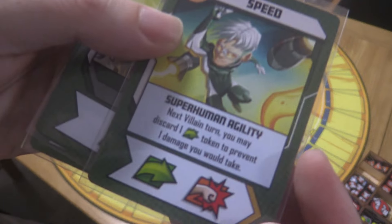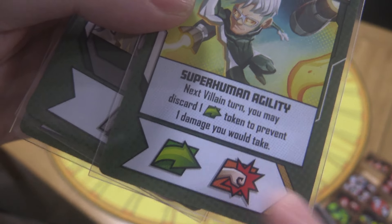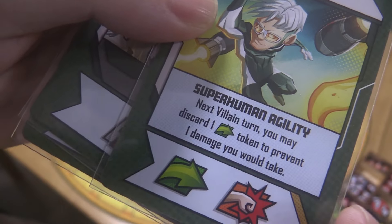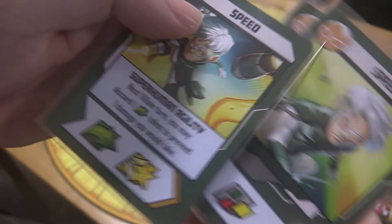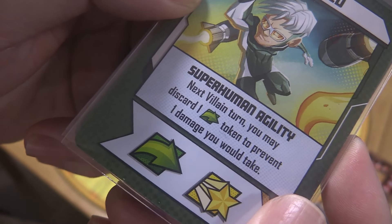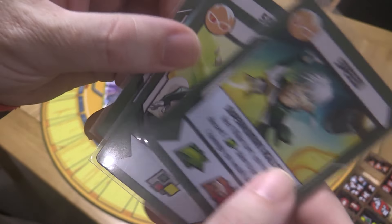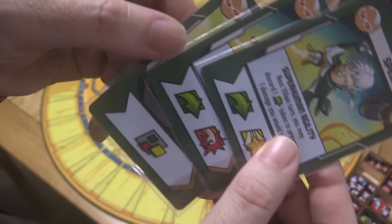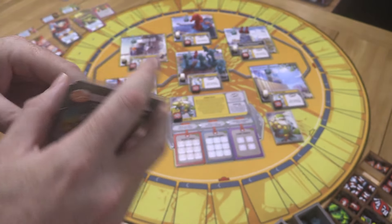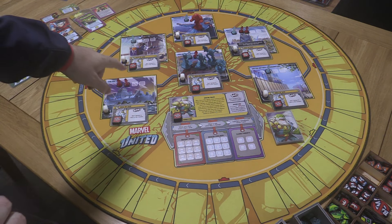Speed has no starting hand cards. We draw three: two cards that let you discard one movement token to prevent one damage you would take on the next villain turn — they have different actions but are essentially the same effect. He also has a wild, but he doesn't have any movement tokens yet, so presumably there are cards in his deck that generate movement tokens.